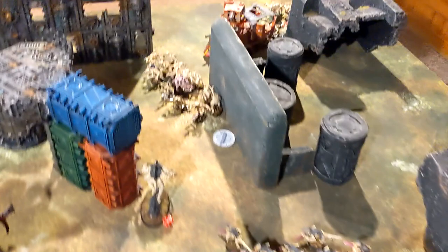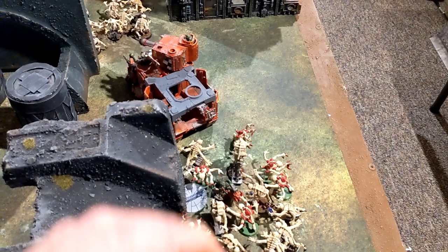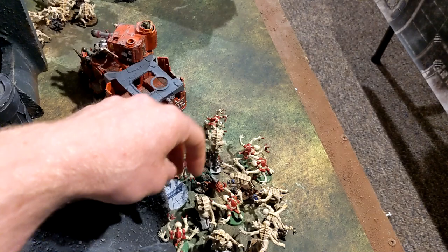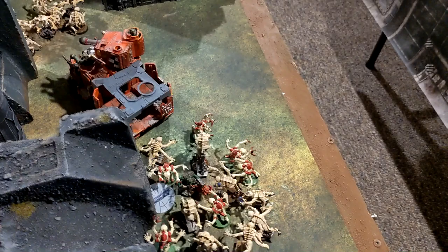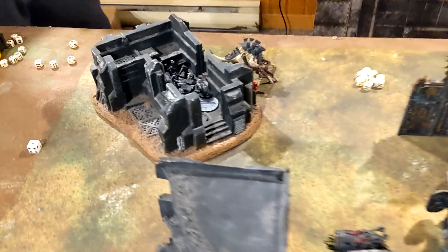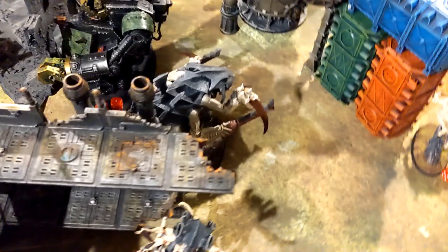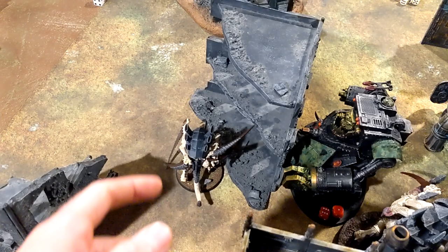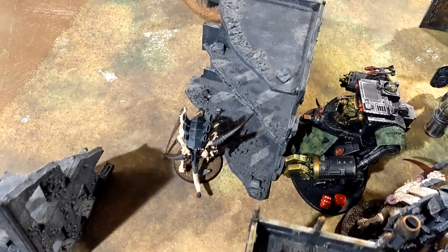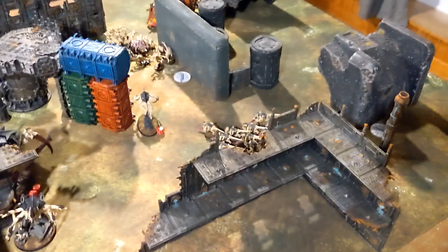End of Tyranids Turn 2. Over this way, the Genestealers killed the Big Mek. Other Genestealers surrounded the Grots with an eleven-inch charge, killed them, and consolidated to lock in combat and keep them from attacking. The Carnifex made his charge, killed the target, but the Grots did a wound on him - they're slugging it out. Brian the Barbed Hierodule whiffed completely, missed all attacks even with the re-roll, then got punched for five wounds putting him at eight total. Meganobz interrupted, killed one Carnifex, but the other Carnifex rolled incredibly and took out all three Meganobz. Three points for Engage. Time for Orks Turn 3.